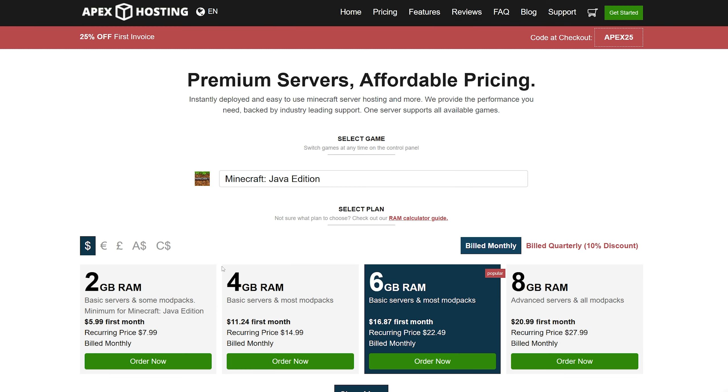Get 25% off your server with Apex Hosting, sponsor of today's video. They make it super easy to set up your own server and you can choose from over 200 one-click modpack installers, all powered by premium hardware for low latency and 99.9% uptime. You don't have to worry about backups as they handle that for you, and their server panel is super simple to use. You can get started in less than 5 minutes. Check out the link in the video description and use the code APEX25 for 25% off your first server purchase. Big thanks to Apex Hosting for sponsoring this video.